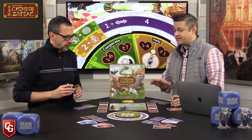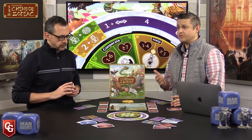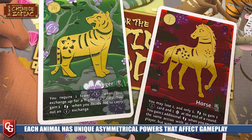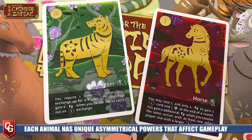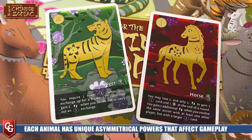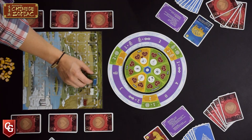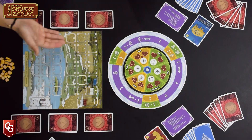Each player comes to the table with one of the Chinese zodiac animals. All these animals have variable player powers that allow them to break the rules throughout the game. Players can freely choose or draft these at the start. Each animal is represented by a token, and all tokens start at the start space. The goal is to race them all the way to the finish line.